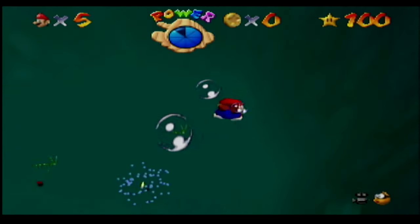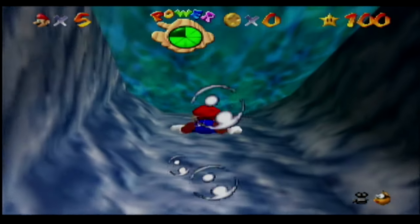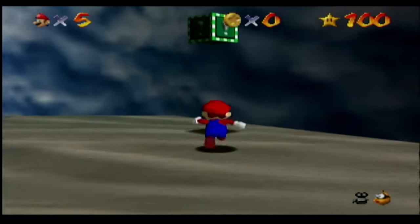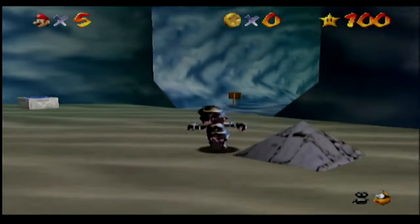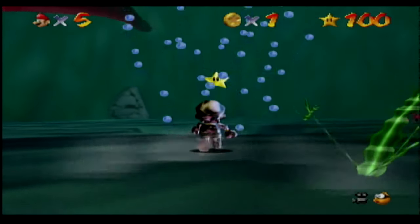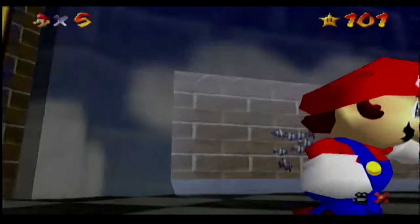When I tried to get this star the first time, we didn't have the metal cap, and as you can probably guess, you need the metal cap to do it. But now we have it. We're gonna have to do a bit of a race here because the metal cap is all the way in here. We'll do some long jumps to get there faster. It's so slow underwater — I pick up some speed but it still pales compared to land speed. Finally, we got that — star number 101, 'Through the Jet Stream.'